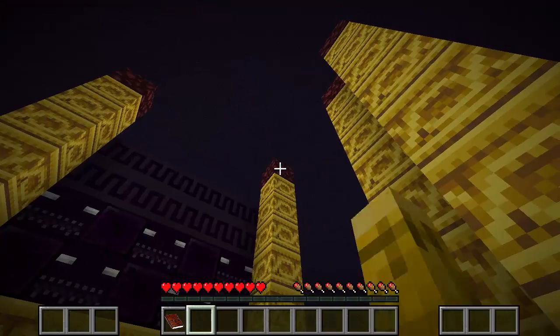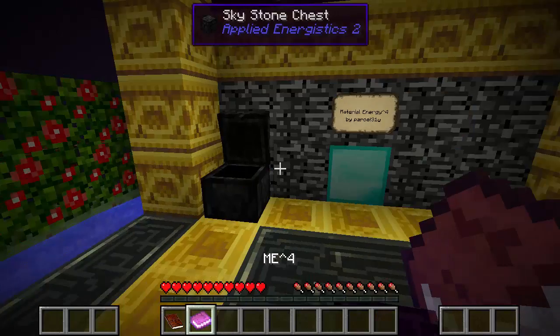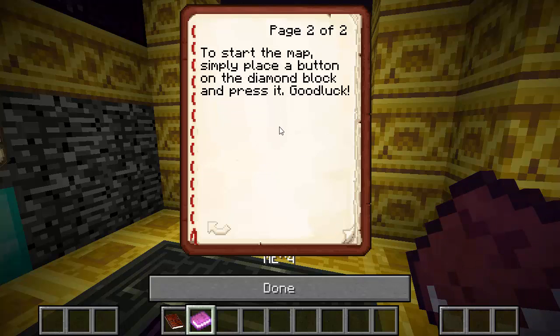I don't know if I should take any of this stuff with me. Let's look in here. There's a book that explains the map. Material Energy to the fourth power, Space Mine 2, slash Material Energy Hypercubes — we can call it any of those. I'll probably call it M.E.4. That's the easiest way. By Parcel31U, with artwork by Tomas M. And there are no rules. Start the map by simply placing a button on the diamond block and pressing it.